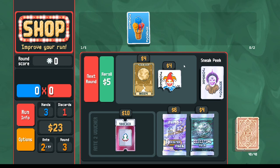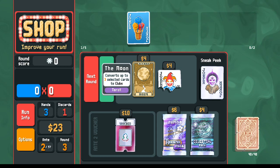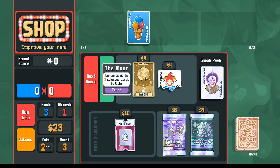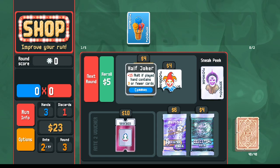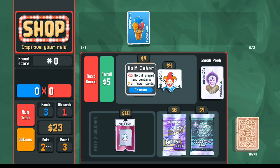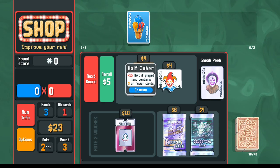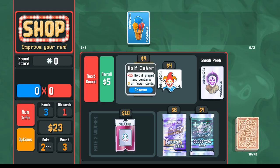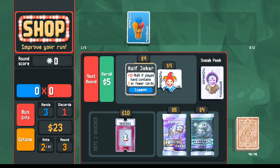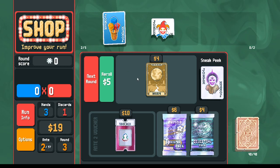This is very lucky to see a suit changer in the shop — let's say we didn't get it. What's the backup plan? Just like with flushes or straights: don't lock yourself into the build too much in the beginning. Don't think you need to win everything in Ante 3 with straights — you just need to pick up a few scoring jokers, any kind will do. If they offer me a Half Joker, I'll take it — Half Joker combined with Ice Cream is already overpowered, we're good to go.